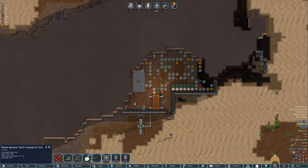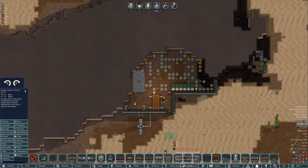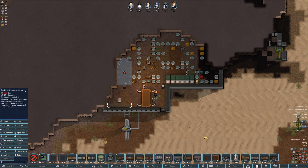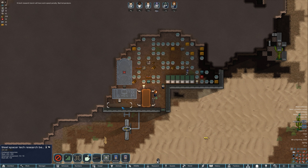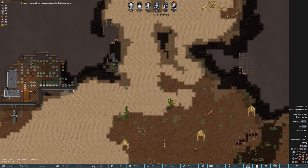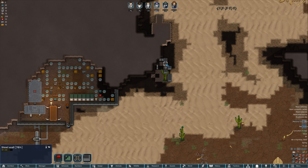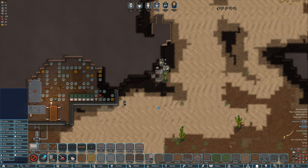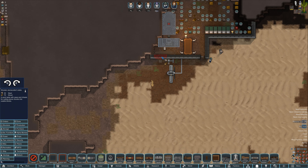We could just put a regular research bench down, because it'll be a minute before anyone gets to construction eight. Actually, a high-tech research bench only needs construction six, so we can put one down and get rid of it once the spacer bench is built. Alliance Terminal — oh, that takes plasteel. We are mining some steel; maybe we can deconstruct some of this stuff for steel.